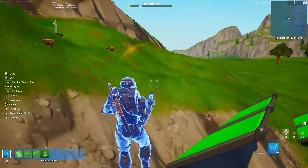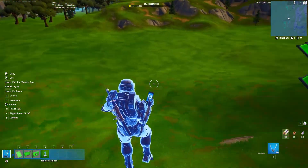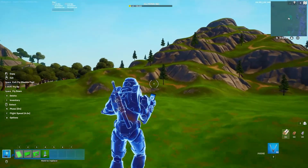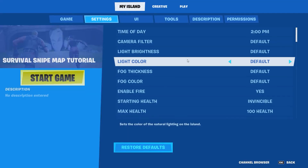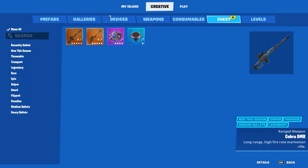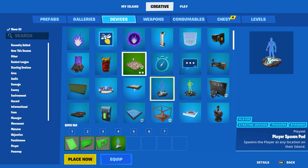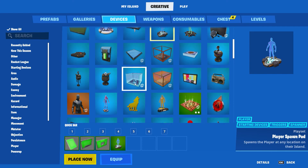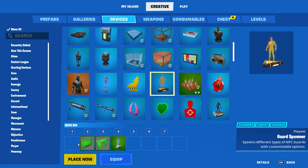Okay, so now we've got our player spawns in, we've got our weapons, we've got our cover. Now we just need to get some enemies in here. So we're going to go back to my island, creative, devices. We're looking for guard spawner. We're going to put guard spawner in slot number one, and then go and select that.